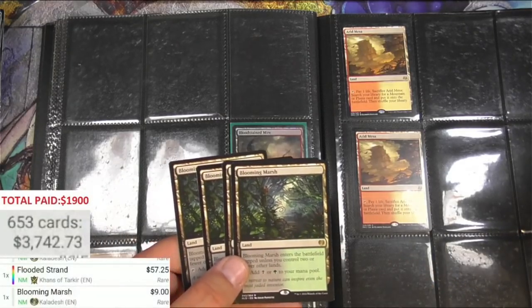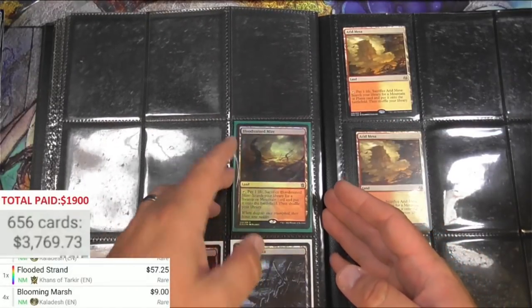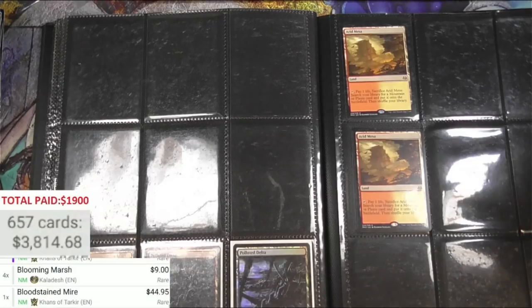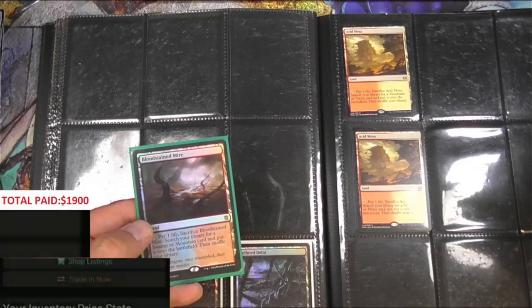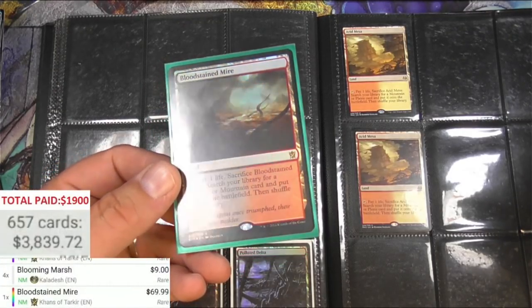We do have a foil Bloodstained Mire - let's see if it sees it, it's pretty dark. Bloodstained Mire: $44.95 the regular, the foil $69.99. Now we're talking!